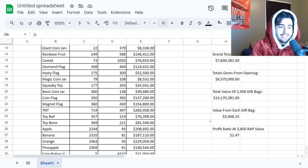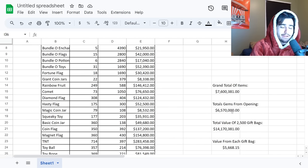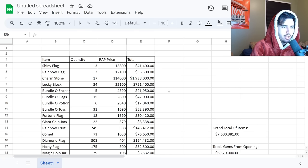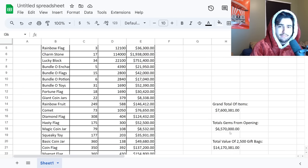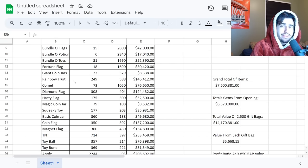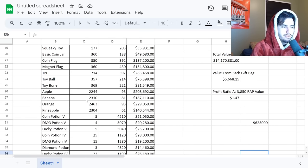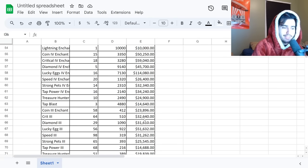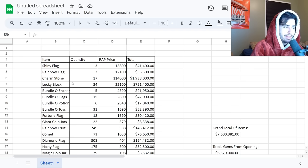47% profit on these bags is just insane. I hope nobody is selling these gift bags because it is so worth it to open them — I did not expect this to be that good. If you want to use this method to make a lot of diamonds before this gets patched, sell all your charm stones and lucky blocks, combine that with the total gems from opening, and buy all the gift bags you opened in the first place. Then stack up all the extra stuff like diamond flags and sell them in bulk — it'll be much easier to actually sell in quantity and get your profit out.